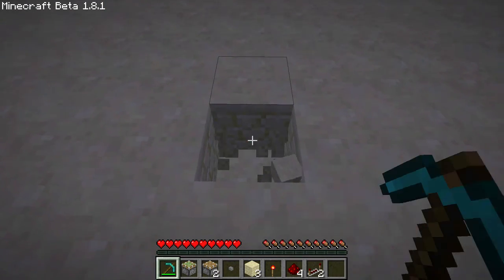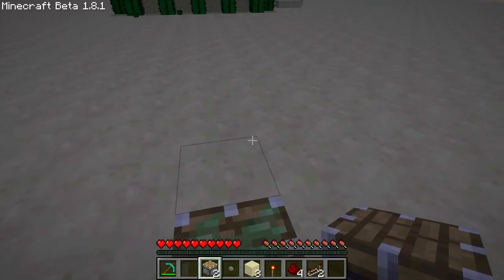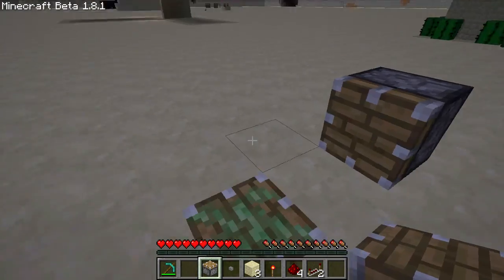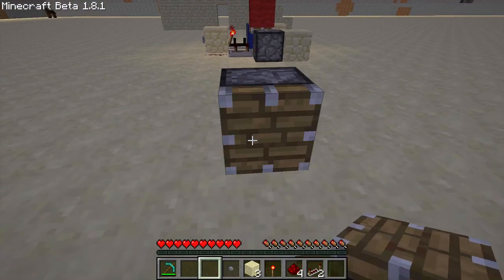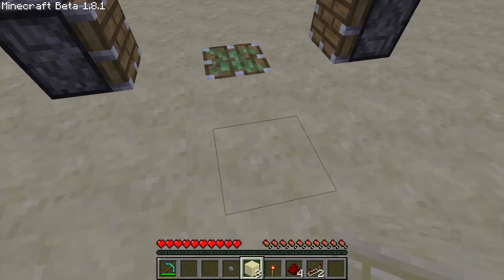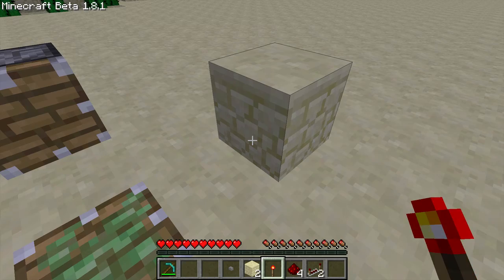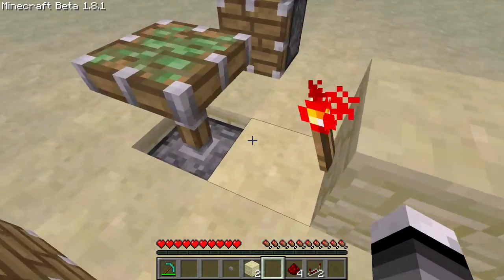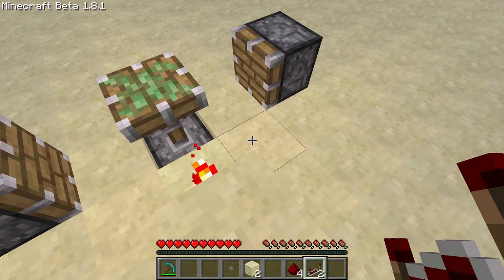So what you're gonna wanna do first is punch a hole in the floor and stick the sticky piston in there. Then to the right of the sticky piston, you're gonna wanna put one block away from the sticky piston — a normal piston facing towards the sticky piston — and do the same thing on the opposite side. Then put any type of block you want — I'm using sandstone right now — right in front of the sticky piston, and put a redstone torch on that block on the side that's facing the sticky piston.